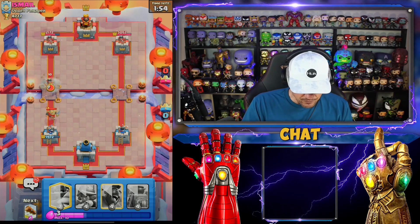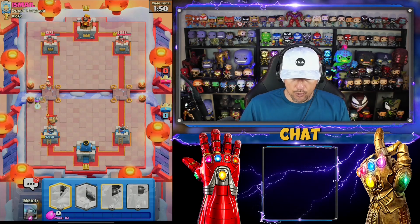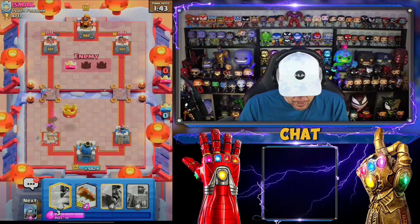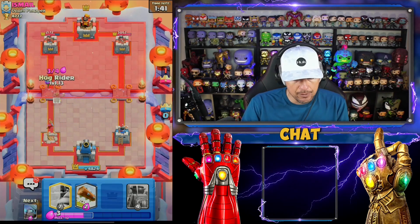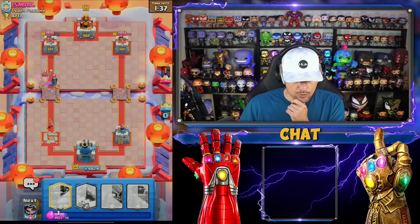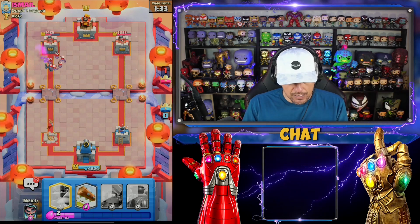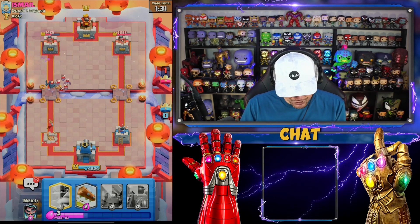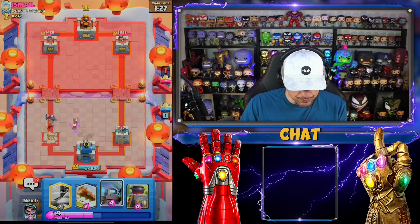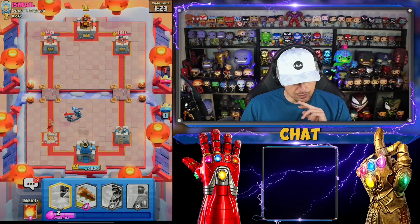He's gonna get some work done with the knight and we're gonna take out the princess first - she's gonna get two shots total. This is a very weird matchup. I'm gonna go in now - go mini pekka and let this all happen. He goes in with the bats. The bats will go in front which is great for us. I'm gonna go a little bit high with the mini pekka to pull it back because his will take ours out for sure.